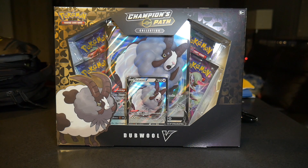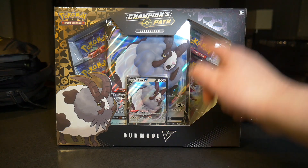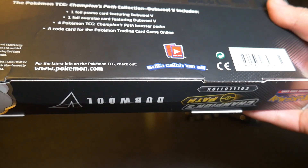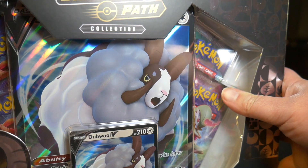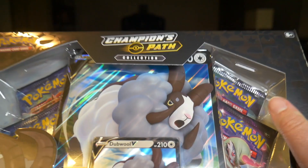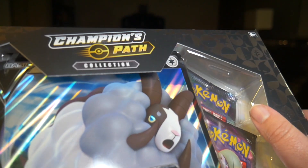This is the Champions Path double V box. You get the double V regular promo card, the jumbo card, and four packs — very nice. I think this is a fairly new box; it's from 2020, so about a year old maybe. Let's go ahead and just open it up. I'm excited. In the last video I didn't get anything good in that tin other than the promo card it came with — I've never had a bummy tin, I guess it can happen though.